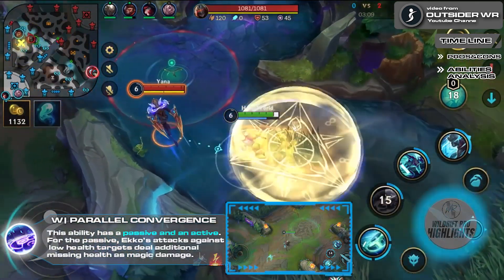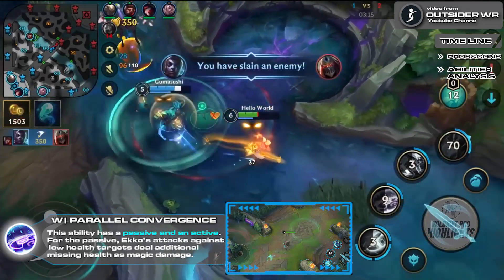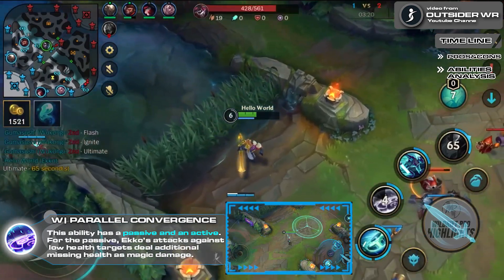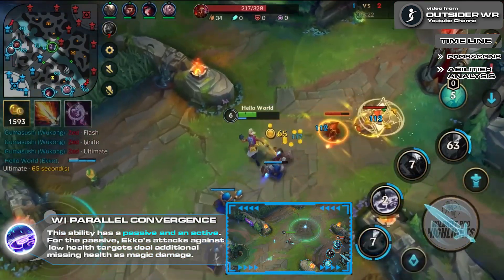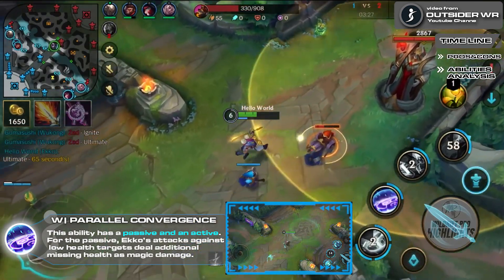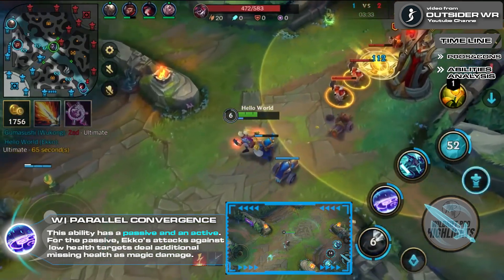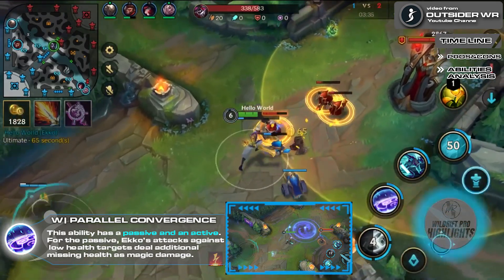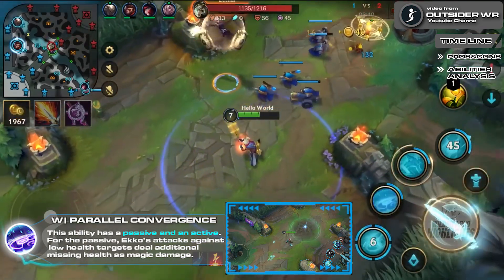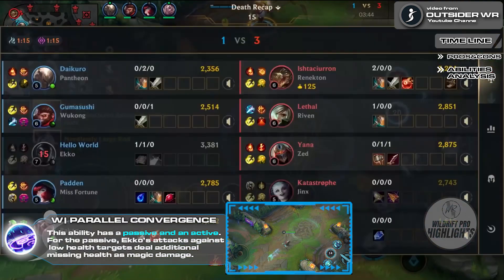Parallel Convergence: this ability has a passive and an active. For the passive, Ekko's attacks against low health targets deal additional missing health as magic damage. This is the main reason why you start Parallel Convergence when playing Ekko jungle — not only do you get a shield to stay healthy, but you also deal more damage to the jungle camps. The active launches a chronosphere that lasts just over a second, slowing enemies. If Ekko enters the sphere it detonates, stunning enemies for just over two seconds and granting Ekko a shield. This ability also gives vision where it's placed, useful for scouting bushes and objectives.